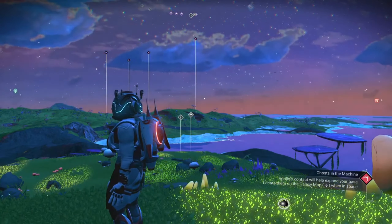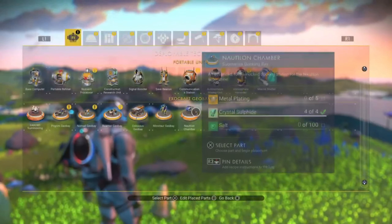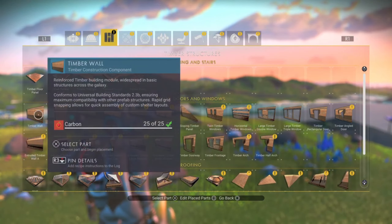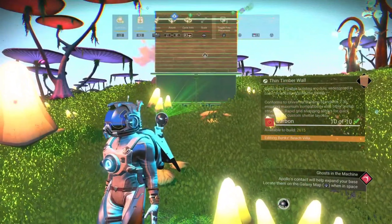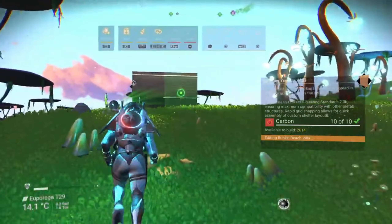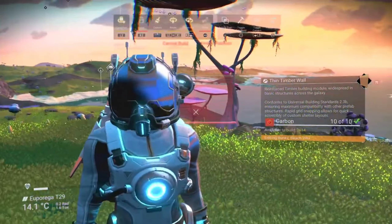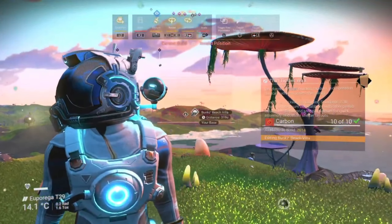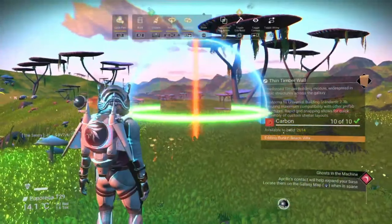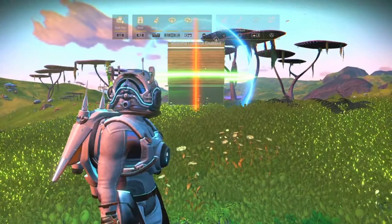So with that being said, first of all make sure you're stood just within 300U from your base computer so you can access your base building parts. Now select something fairly big that requires little resources to build — I'm going to choose a wooden wall because they're easy to spot and remove once you've started building beyond the default base boundary. With that wall selected, place it just outside of the boundary you're currently stood in but don't put it too far away. A newly placed base item will have a buildable area around it of roughly 50U, and you need that to cross over the initial base boundary of 300U.